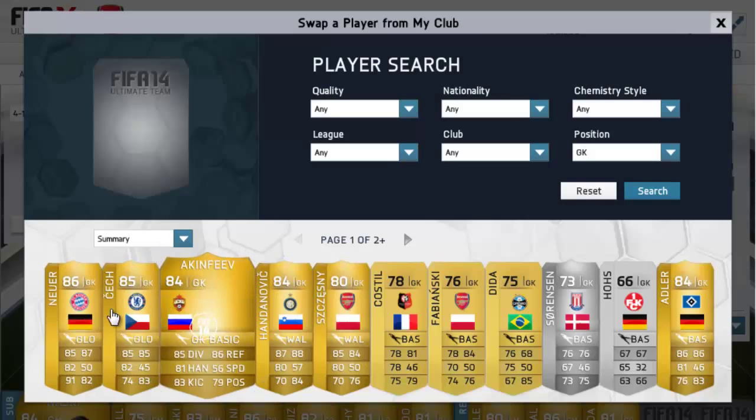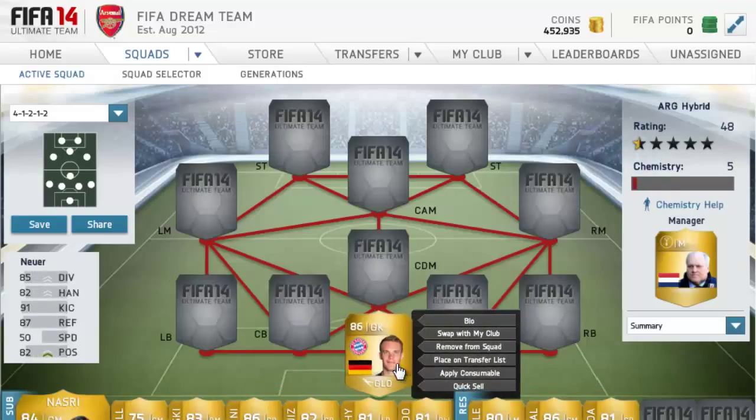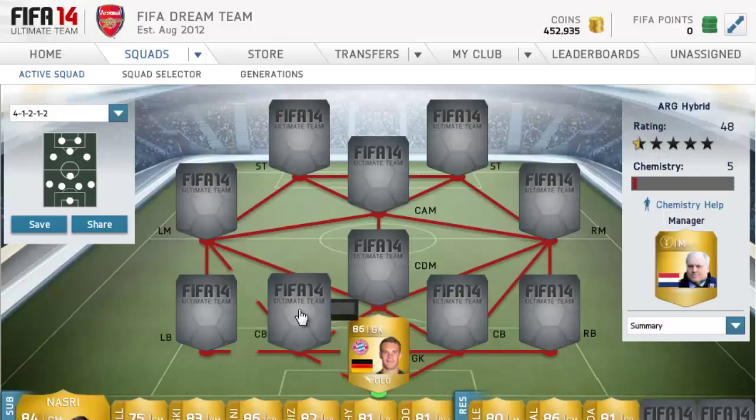First of all, in goals we have Manuel Neuer. This guy is really good — he has all good stats across the board, just the best keeper in the game. He's 86 rated and also has the glove chemistry style on him.